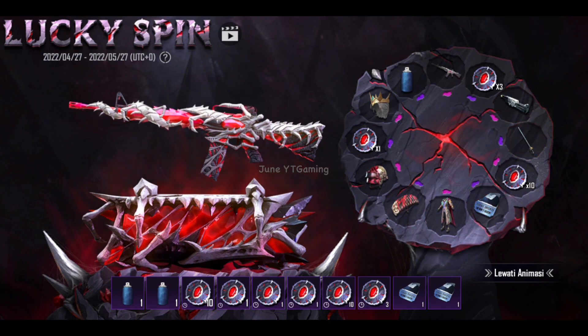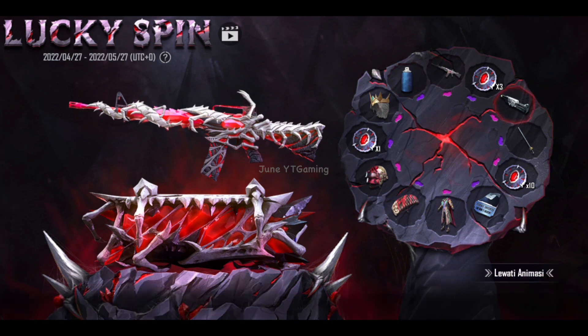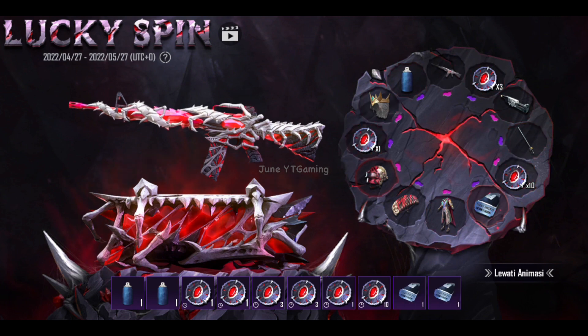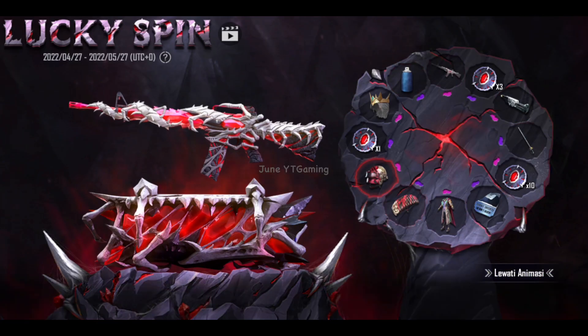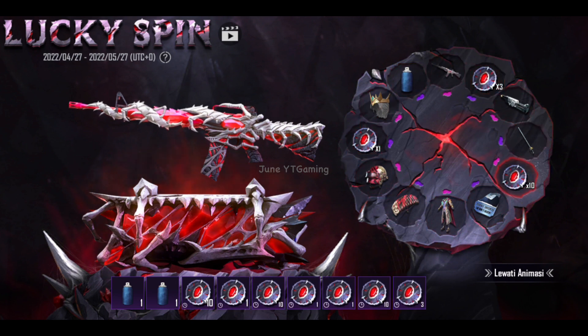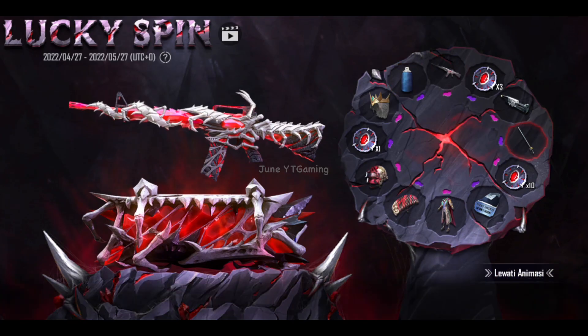Di gacanya ini tentunya yang aku incer M16-nya ya guys — semoga dapet dasarannya, itu udah bikin aku seneng banget. Belum dapet sih guys, pokoknya langsung aku next aja. Dapetnya itu coin, paint, sama scraps classic coupon guys. Gak usah bersedih, kita lanjut aja sampai dapet. Ayo dong M16 Skeletal Core-nya kasih aku dong — satu aja gak apa-apa ya guys. Udah ke 91 kali gacanya.